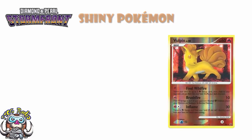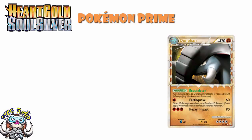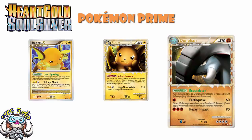Moving into HeartGold SoulSilver, we saw the introduction of Pokémon Prime. Weirdly, Charizard never got a Prime card. These were the chase cards of the day, but there was nothing mechanically special about them whatsoever — they were just regular Pokémon with gold borders. Shiny and lovely, but no extra mechanics; just Stage 2, Stage 1, and Basic Pokémon at the correct stage. What was fun is that a couple, like Raichu, had their Level X and Prime legal at the same time, so you could evolve Pikachu into Raichu Prime and then Level X it — combining the mechanics.